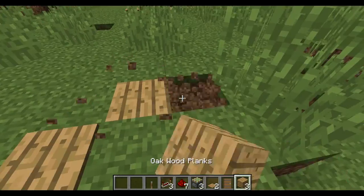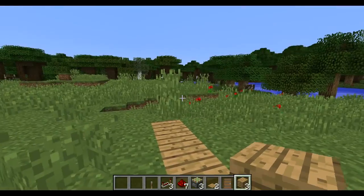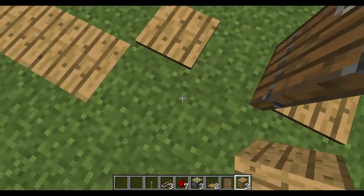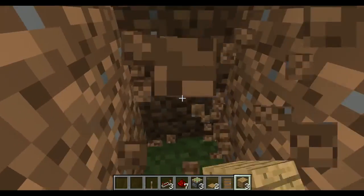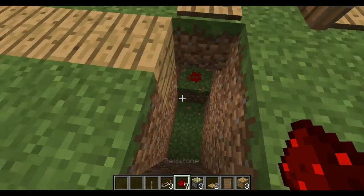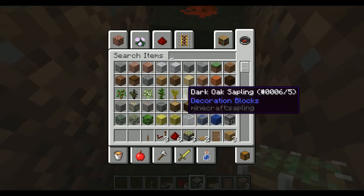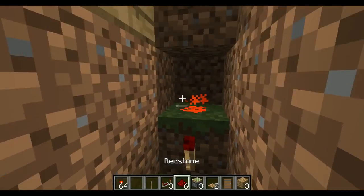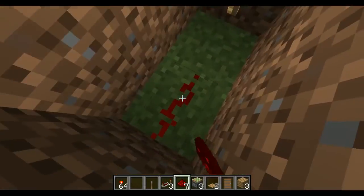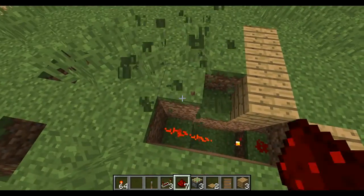This looks normal. You're gonna put your blocks a few blocks to either side - right or left only; you can't do forward or back. Then go down and place just one redstone right there - it's gonna activate once it reaches there. Then grab the redstone torch, place it, and it's gonna go up like this.